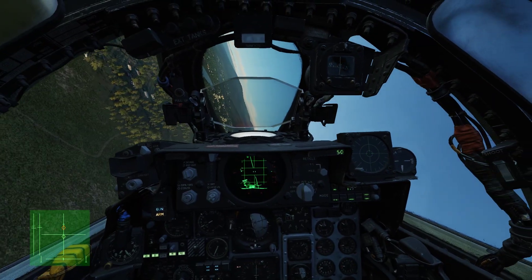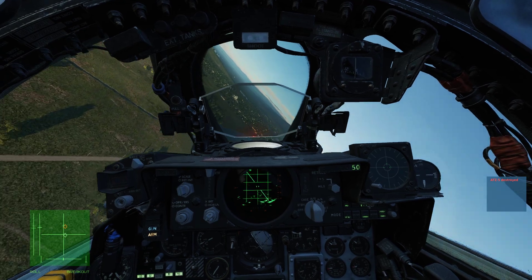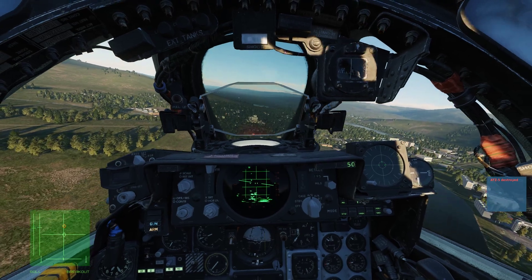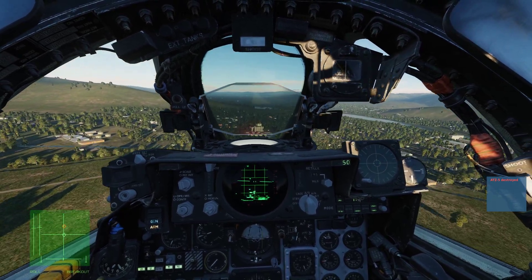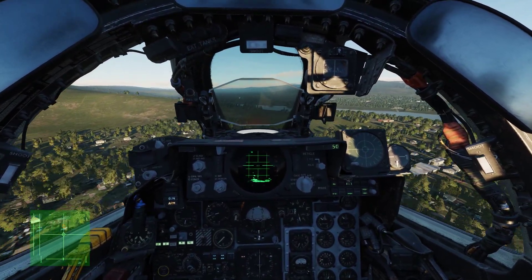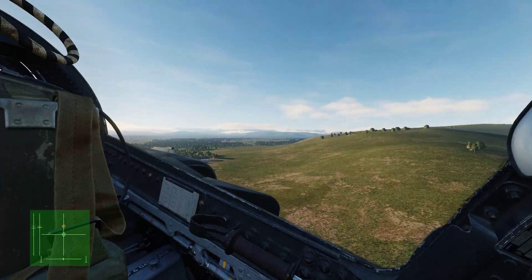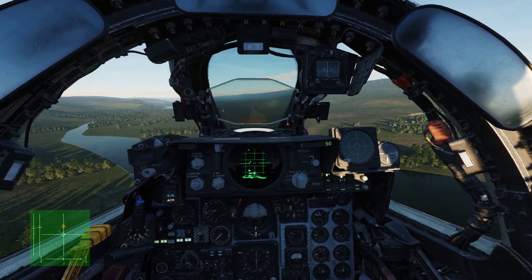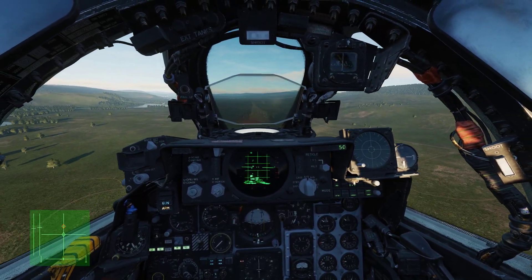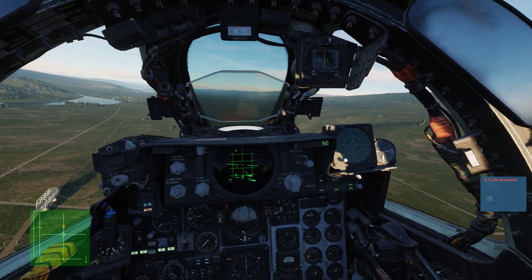RTB. As you can see, CCIP with high drag bombs from low level, using waypoints to navigate to the target and setting the sight using the bombing table to work out all those parameters — it's pretty effective. The bombs started just before the target, and because there are so many, they rippled quite a long way through. You've got to space the bombs out correctly depending on your target size.